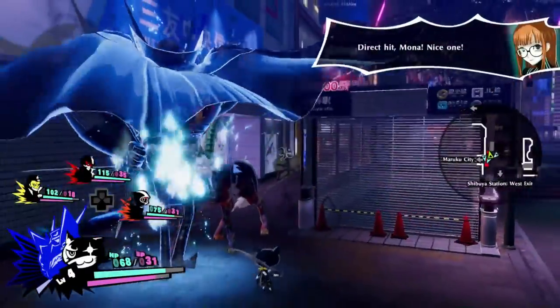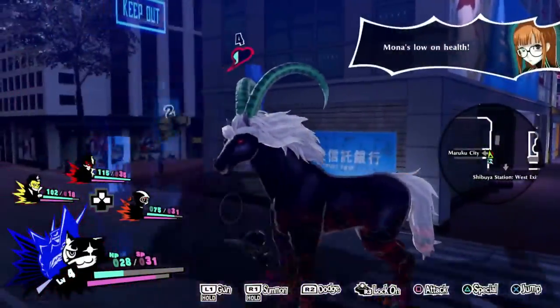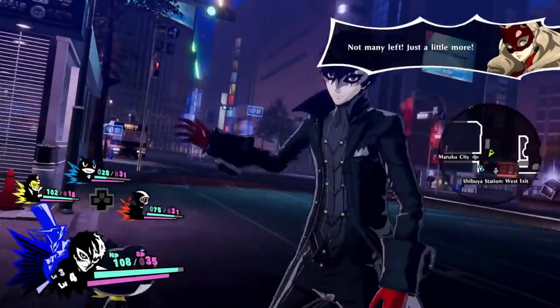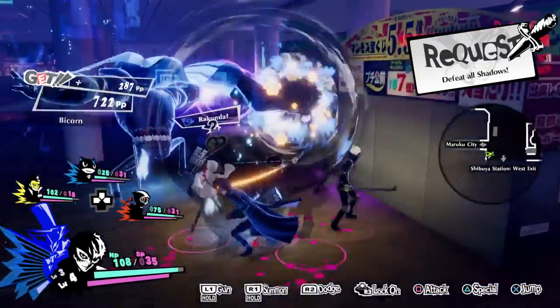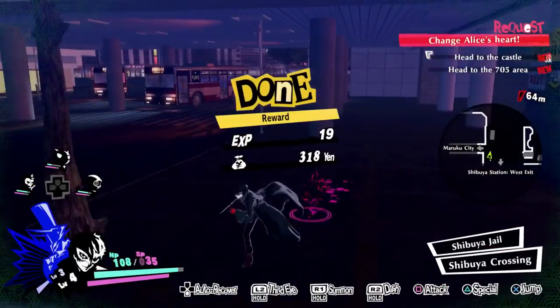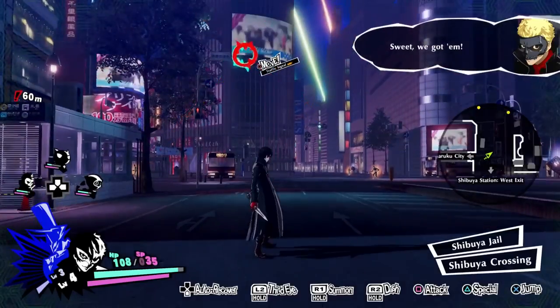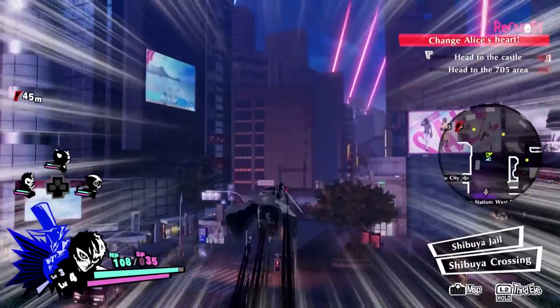Each character is also accompanied by a Persona, a manifestation of their id, which has its own abilities and elemental affinities. Enemies will similarly have their own skills and elemental affinities, and they will use them often. Combat plays out in small arenas where 4 Phantom Thieves — 1 player controlled, 3 game controlled — will face dozens of enemies at a time, trying to match skills against enemy weaknesses while attempting to avoid rapid attacks.